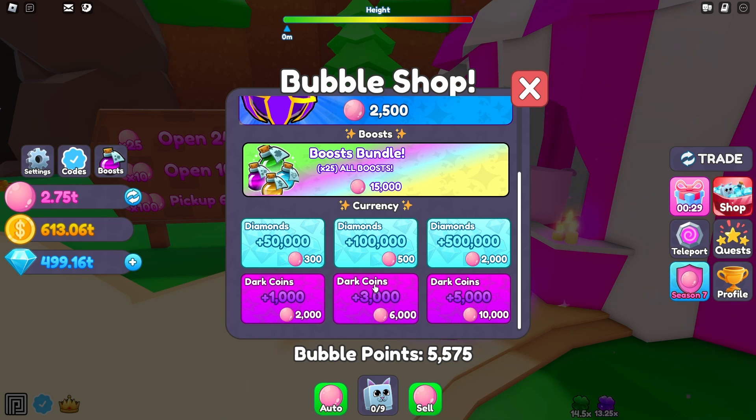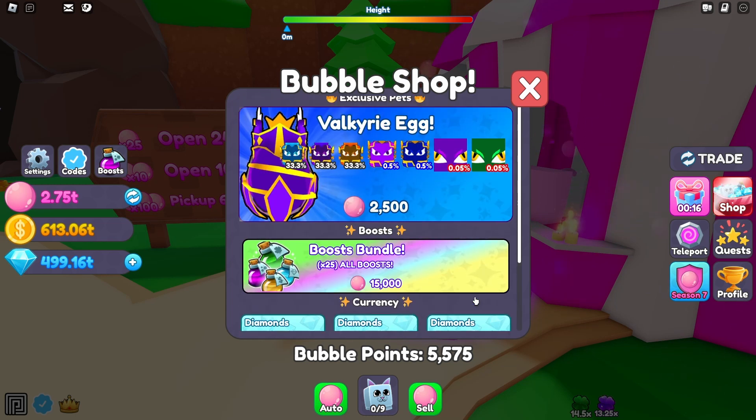You can also get 3,000 Dark Coins for 6,000 points and 5,000 coins for 10,000 points, which is actually a pretty good deal. These coins help you out a lot with future things coming to the Dark Shop, including boosts, so it really does help you out in the long run.